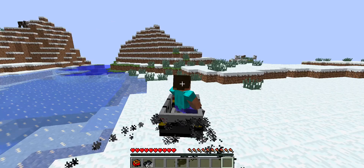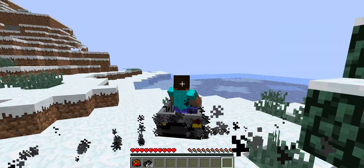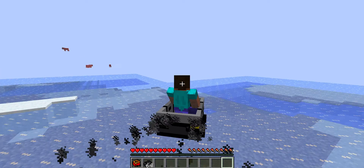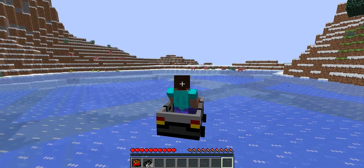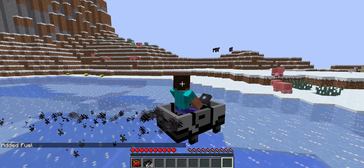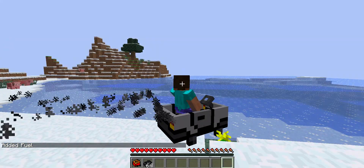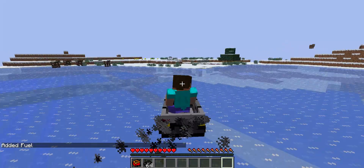So yeah — the down button doesn't break. C opens the inventory of it. Down button isn't to break; if you want to brake, hold down Shift. But you've got to sit down further. So you can make a little garage, can't you? You can have a nice little house and then when you want to go out and kill some pigs, you can just go out in the car. Find a cow.